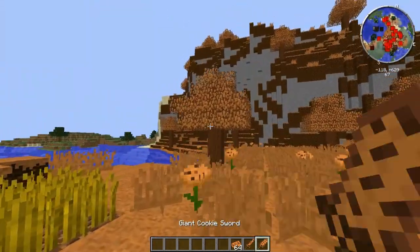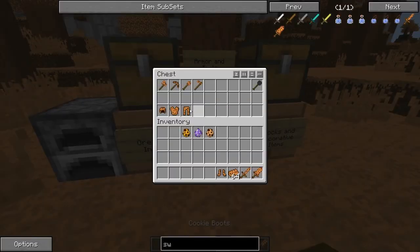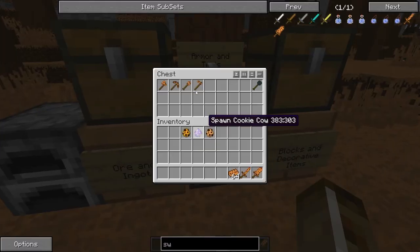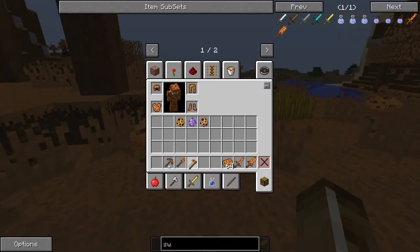A giant sword made out of cookie — not only one sword, but you get two in this mod, which is awesome. And then we got the armor here, so let's go ahead and put that on. We got the armor here, and we got the freaking tools. Let's test out some of these tools here.